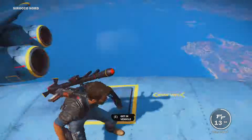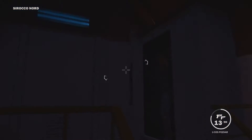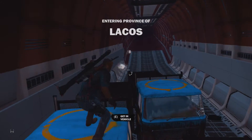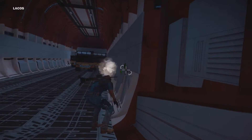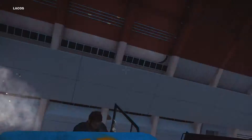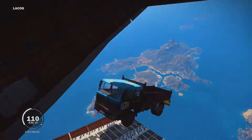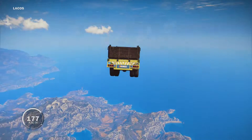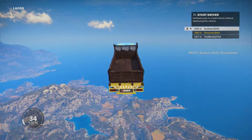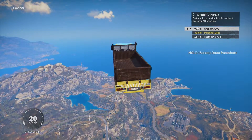Here we go — we're going to go to the back, get in the vehicle, and attempt to drive it out. I forgot to open the door first — let me get back here, open this door. Open, come on Rico — open, thank you. We'll just get in this truck and cargo drop! This is probably the highest you'll ever fall in a vehicle — I'm getting a farthest stunt jump on this! Farthest jump in a land vehicle without destroying the vehicle.